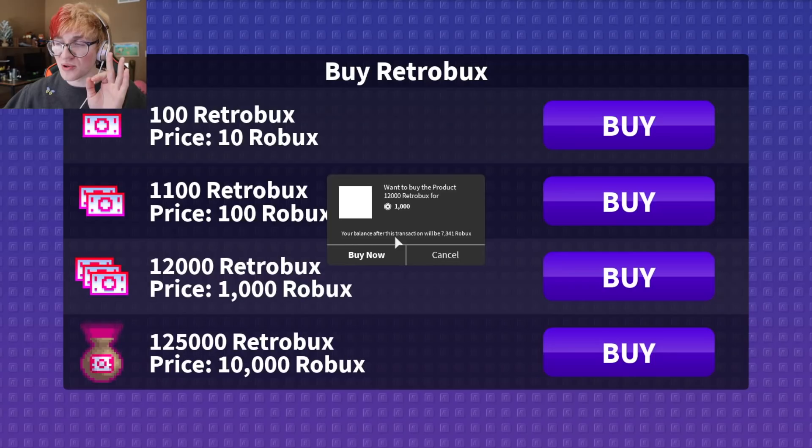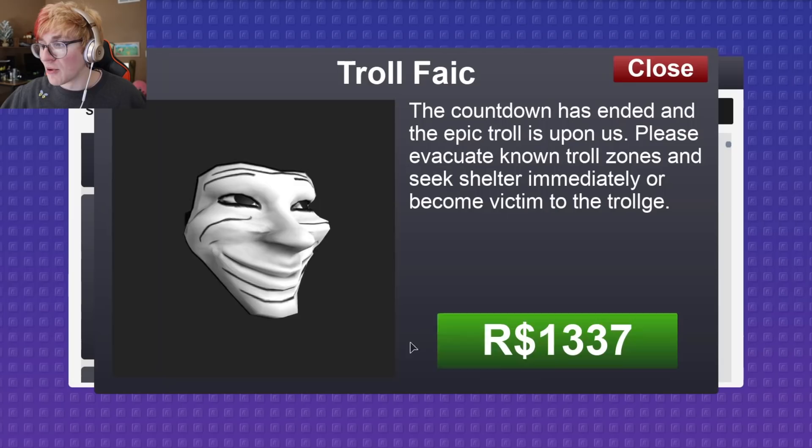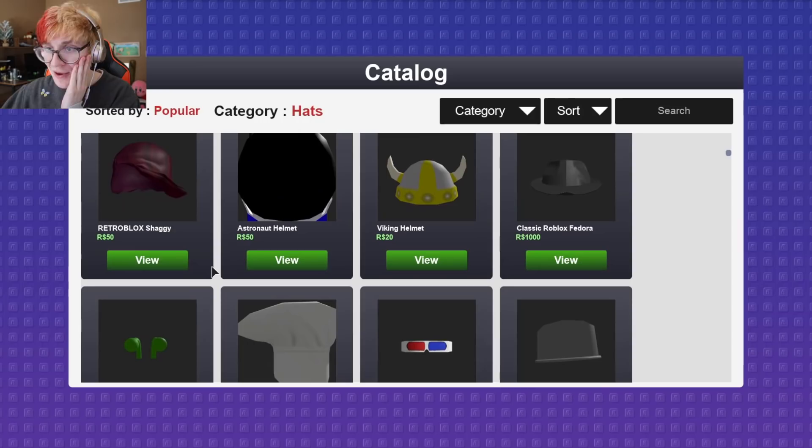We're gonna purchase some RetroBucks right now so we can look super cool. I don't wanna play a game unless I can look super cool. Now we have 12,000 RetroBucks and we are gonna use it to buy some items. I think we need to buy that. I will purchase the troll face, though I regret it already. Purchase was successful. Dear God, why have I done this? The chicken suit would be a nice thing to pair with the troll face. If I saw a chicken with a human-looking troll face like this, I would probably kiss that chicken on the beak.